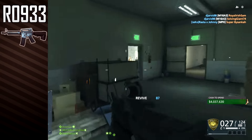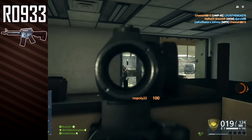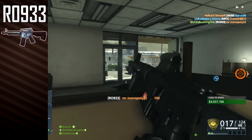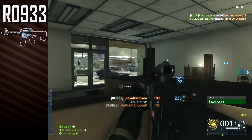The R09-33 is the first weapon available for the operator class and is available for both the law enforcement and criminal factions. It comes equipped by default with a red dot sight, flash hider, and stubby grip.